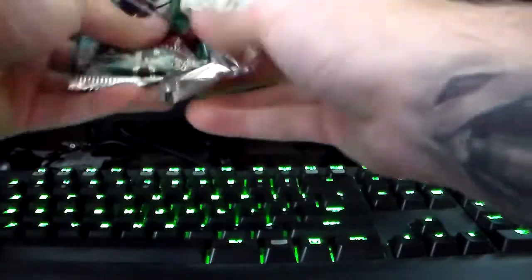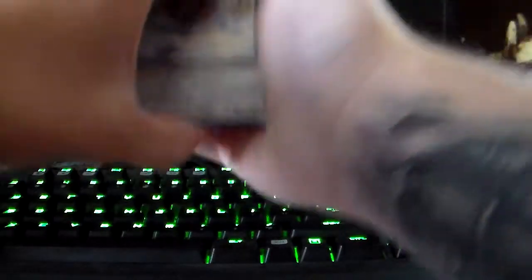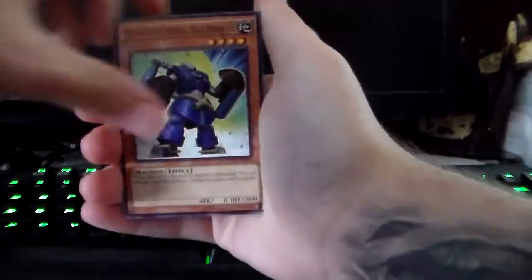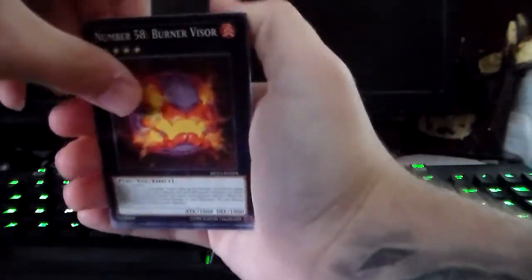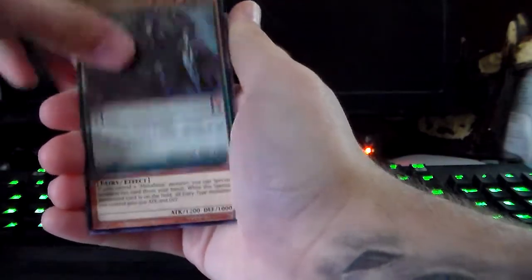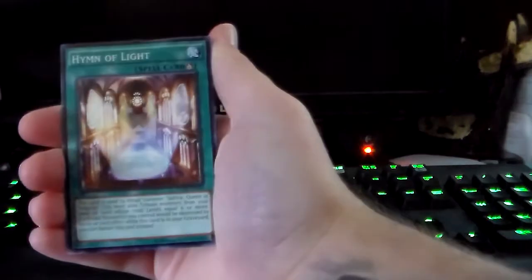Alright, now on to the packs. Hopefully we get some good pulls. I won't go through each card because I did that in my sneak peek — be sure to check that video out. But here we go: Cloud Castle, Blue Knight, Stellar Knight, Number 58, Skybridge, First Hollow, Dragon Horn Hunter — not bad. D.Va, Yang Zing Unleashed, Hymn of Light. And that's that pack.